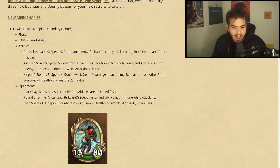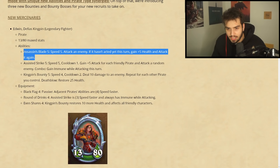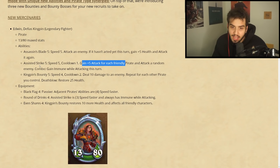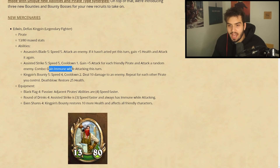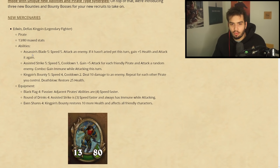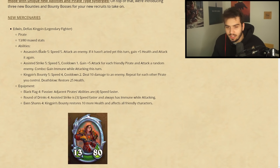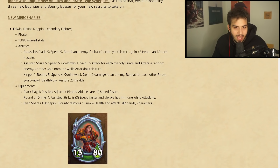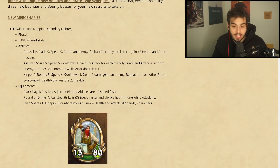You definitely want to go a little bit faster, so speed manipulation might be really good with Edwin. Let's read his other abilities: Assist This Strike, speed five, cooldown one — gain plus five attack for each friendly pirate and attack a random enemy. Combo: gain immune while attacking this turn. I would imagine these are probably the max stats of the ability, not just the first level, because if this is the first level it's probably insane. Definitely a better ability — this is probably going to go into some kind of pirate comp.